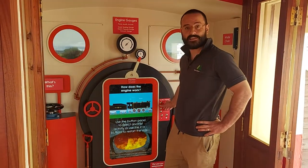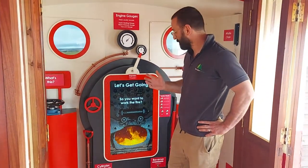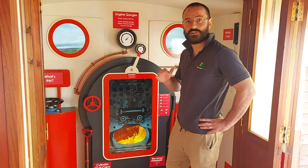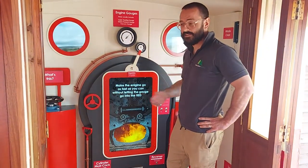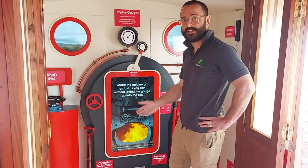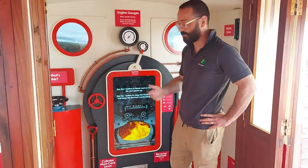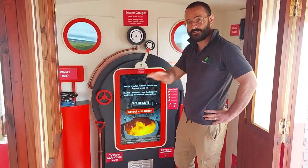The next one is 'Let's Get Going.' This one allows you to throw coal on the fire, and there are two gauges. One shows you the pressure, the other shows you the speed of the train. The aim of the game is to get the pressure as high as you can without putting it into the red, and get the train to go as fast as possible without going into the red. If you go into the red, you fail.